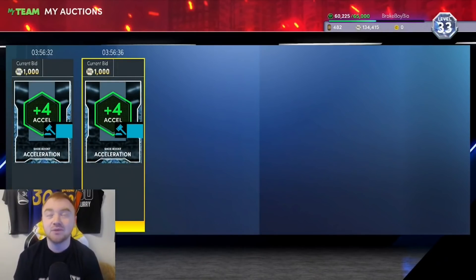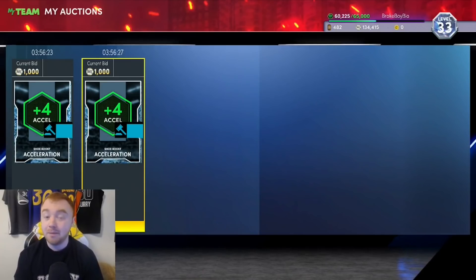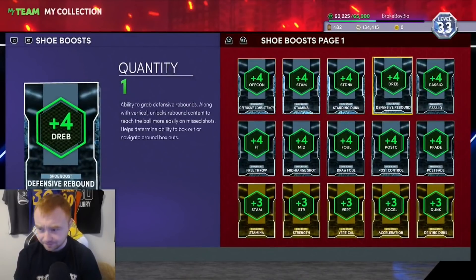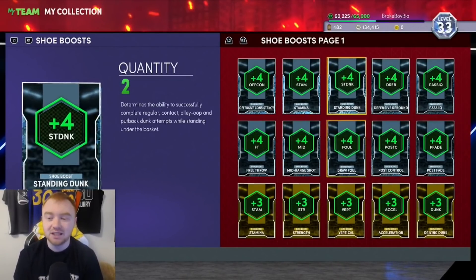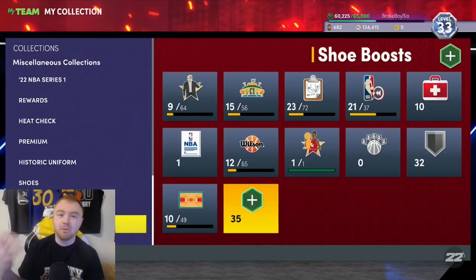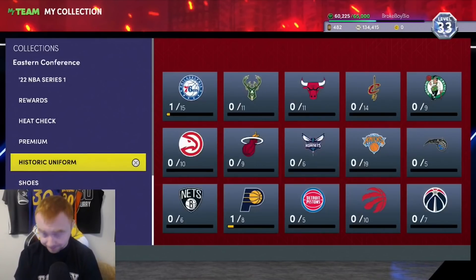If you put diamond shoe boosts up for buy-nows, they're still going to probably sell for like 7 or 8K, so you can make good MT just from doing these exchanges. You're not guaranteed something good — you might get pass IQ, offensive consistency, or draw foul, which are bad and don't sell for much. But I highly recommend throwing your bronze and silver shoe boosts into these every single hour since it reoccurs every hour.